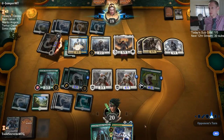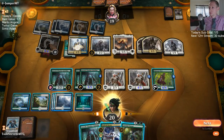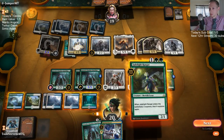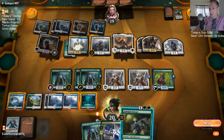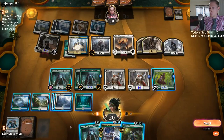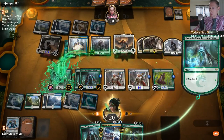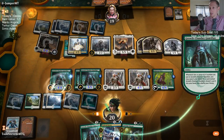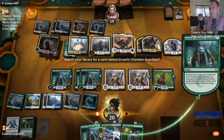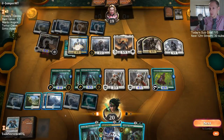Until our paths cross again — well, I can't beat Lyra Dawnbringer. I know I have a Vivian towards the bottom — we just saw a Vivian in that last Bugler. Activating Growth Chamber Guardian first — why are you tapping all these green sources? Shuffle that Vivian back.